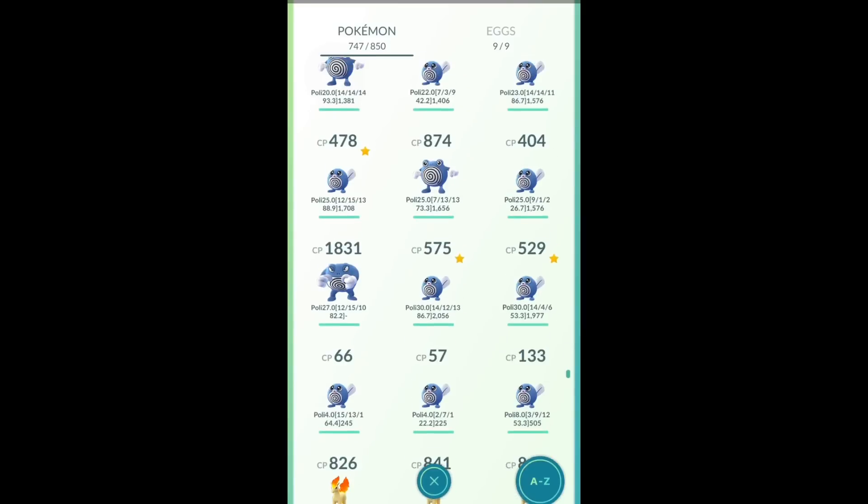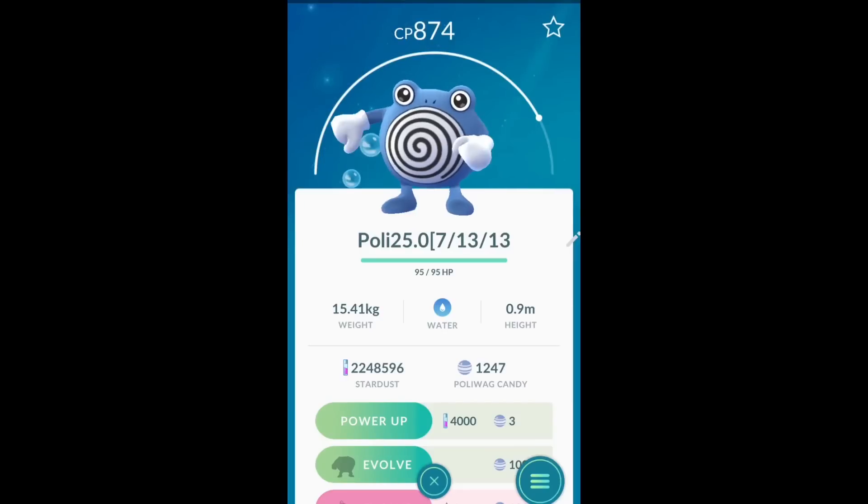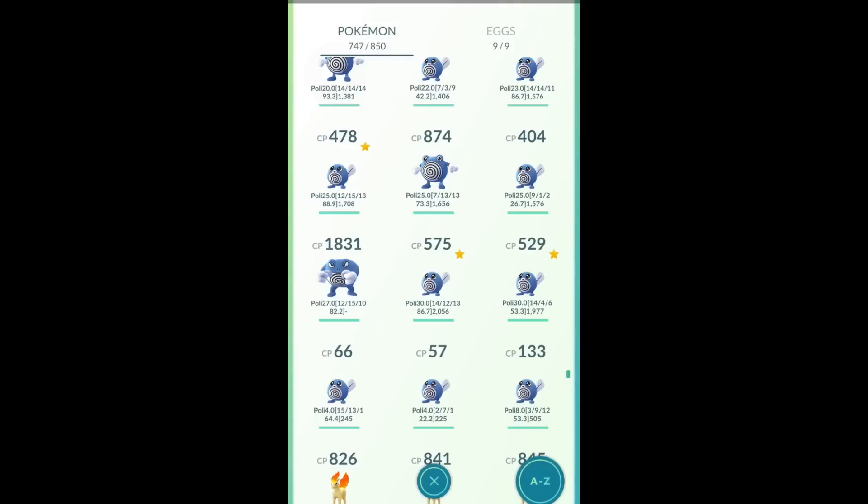So here's my choice: Politoed or Slowking. I can evolve Poliwag into Politoed, but I think I prefer Slowking — looking at the higher CP in my own opinion. Let's take a look.